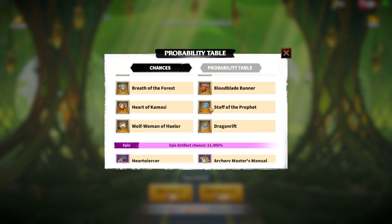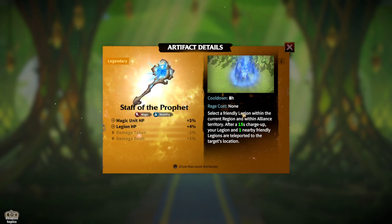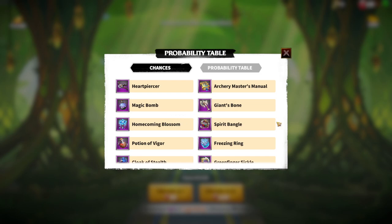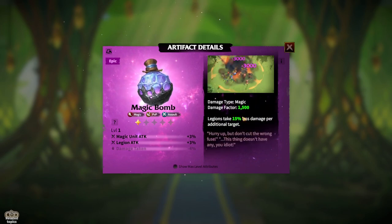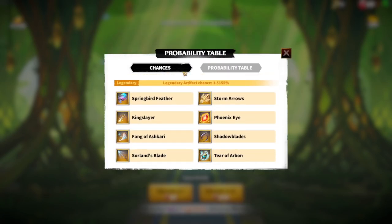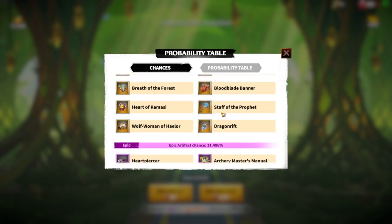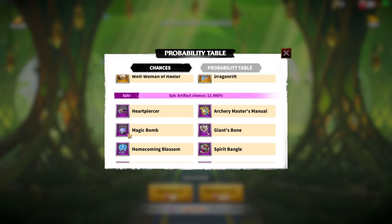Another option is Towers of the Light for magic unit HP or legion HP — use it if it fits your playstyle as it includes a teleport to alliance territory. For epic artifacts, magic bomb is always a good choice and I don't think there's a better epic artifact in the game — it hits three nearby enemies with a 1500 damage factor and boosts magic unit attack and legion attack. So: Phoenix Eye for DPS, Tier of Arbon for survivability, Staff of Prophet if you need defense, and magic bomb if you lack a legendary artifact.